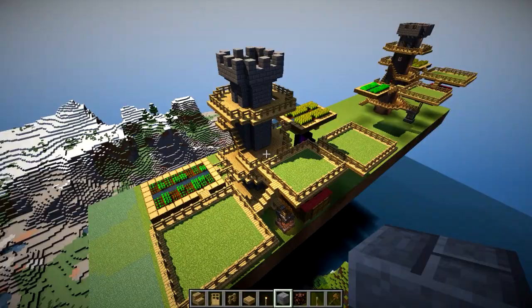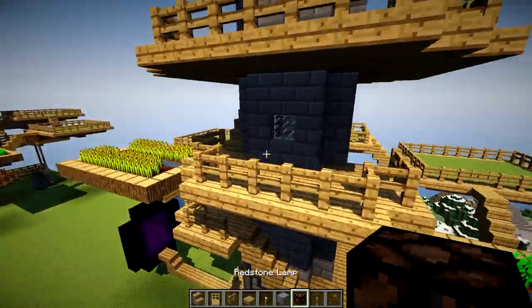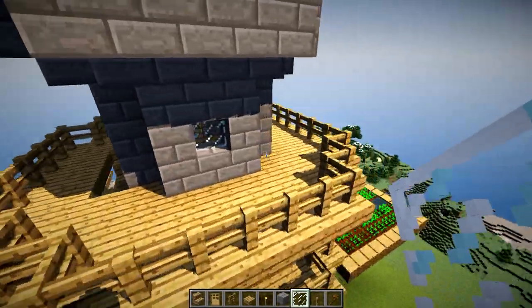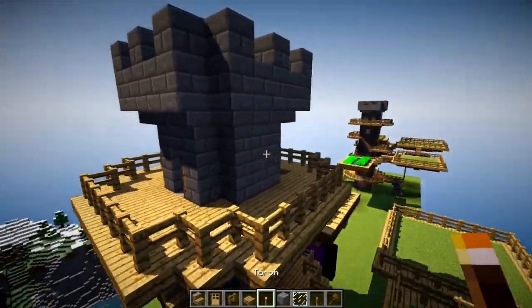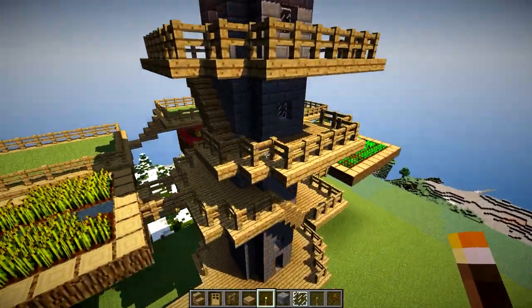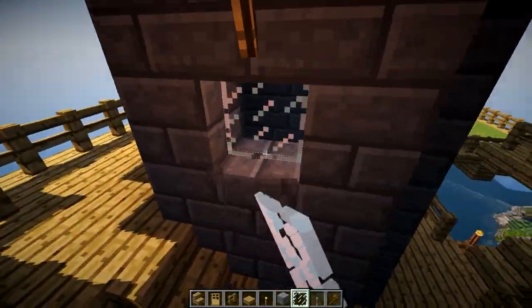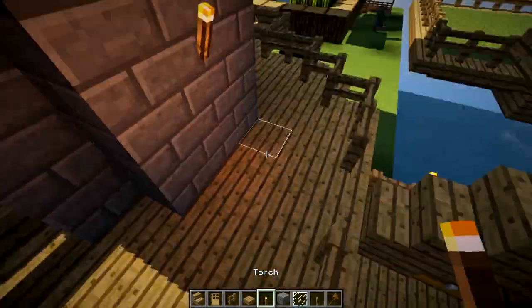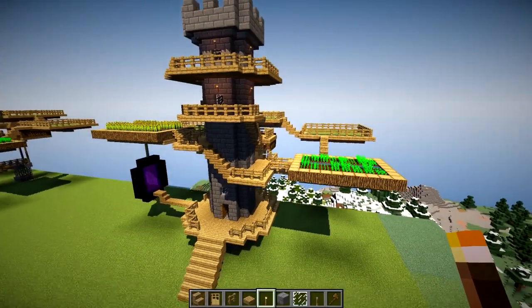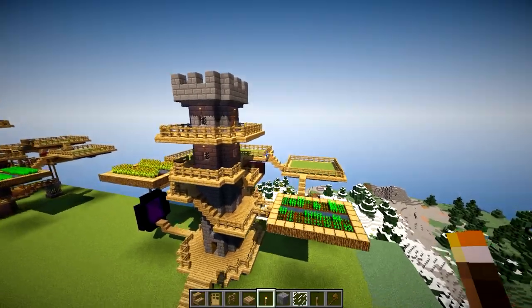We're nearly finished. Put a window in here and on this side as well. Obviously put torches everywhere just to make sure no mobs spawn — spam those torches around wherever you want. Maybe one under here where it's quite dark.